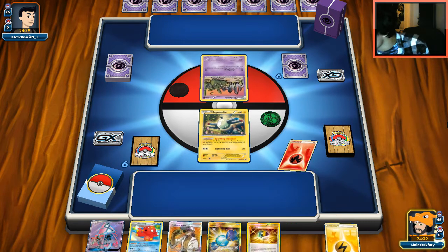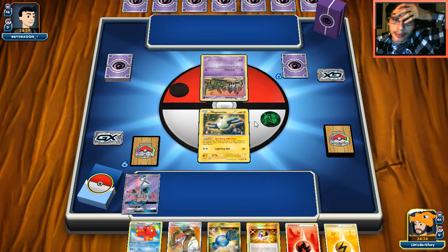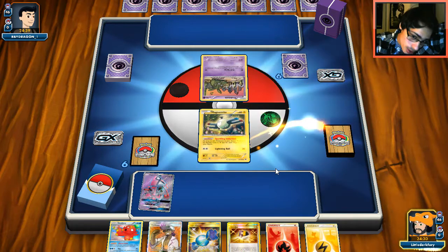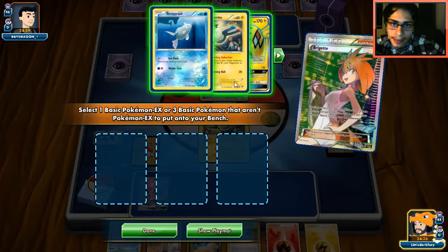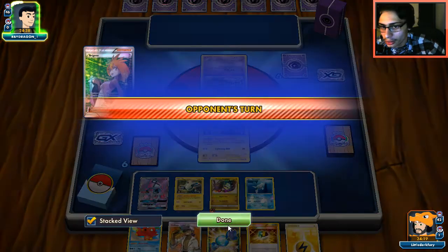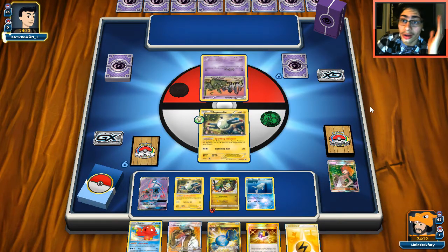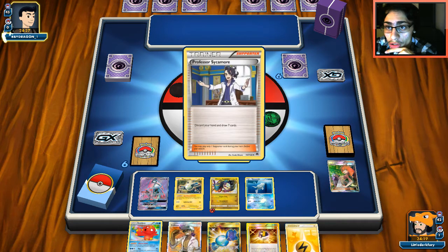Next match — it's Garbodor. Bridgette was almost prized — imagine if that happened, I would have lost my marbles. We grab two Magnemites and Rayquaza. We have a good starting hand even though we know what's coming. This deck hasn't been treating me well recently, but things might be turning around.